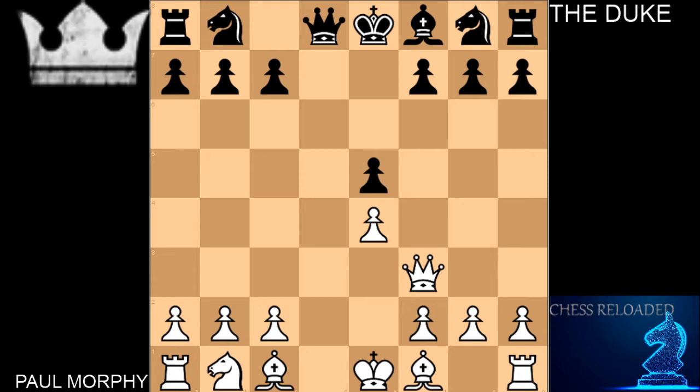After this move, Morphy plays the very powerful Bishop to C4. The chess amateurs really start to feel the pressure — all of Morphy's pieces are directed towards the king side, staring at the weak F7 pawn. The Duke has to respond and follows up with Knight to F6. Paul Morphy sees this as a bit passive and wants to continue putting pressure. So I'm going to throw another quiz your way: what would you play here?